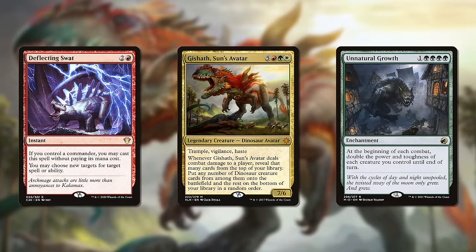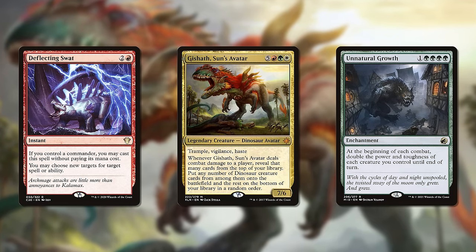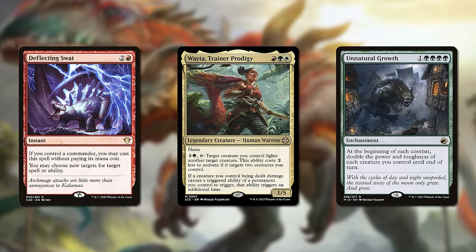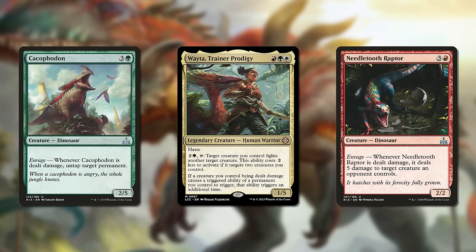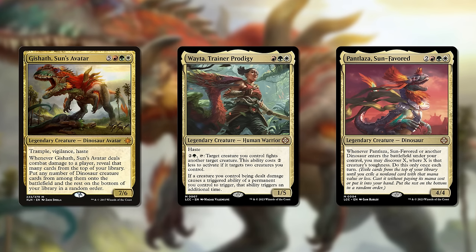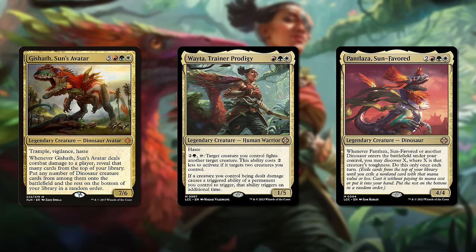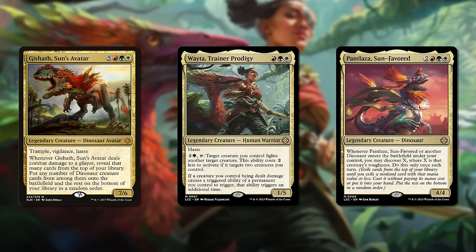That's quite a contrast to Gishath, a commander-centric deck that bursts lots of creatures into play all at once. Protecting and buffing Gishath is a huge part of that strategy, often inviting you to play cards you probably wouldn't see in Pantlaza decks. Meanwhile, Waita could be a dino deck too, only built entirely around the enrage mechanic and playing tons of fight spells to trigger those effects. So all three could be summarized as dinosaur decks, but that descriptor is pretty insufficient — one is gradual, one is explosive, and one's a fight deck.